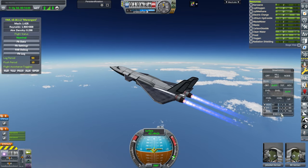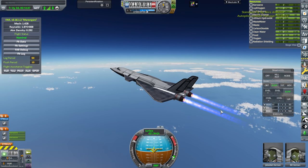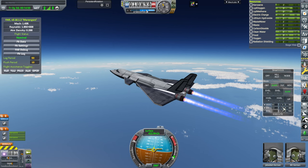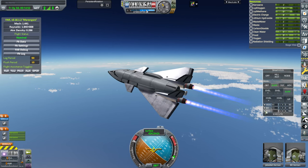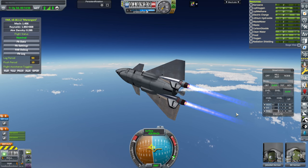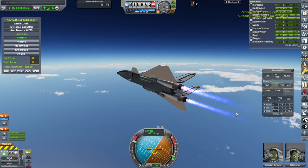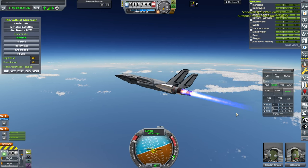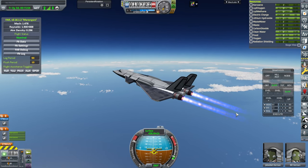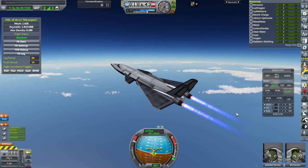We're going to try SmartASS with this — it's just going to get wiggly, that's expected. Too wiggly! No roll. We activated the rocket engine, okay, going up.